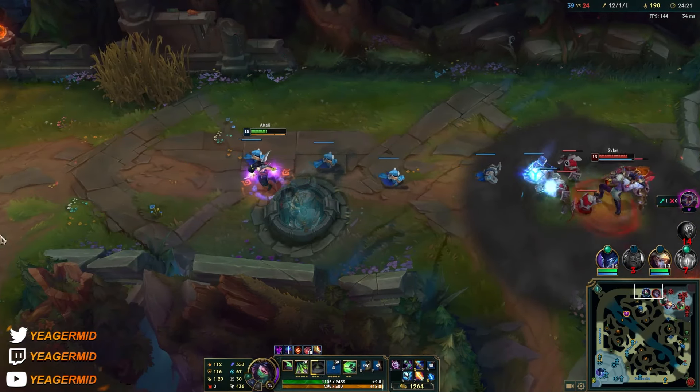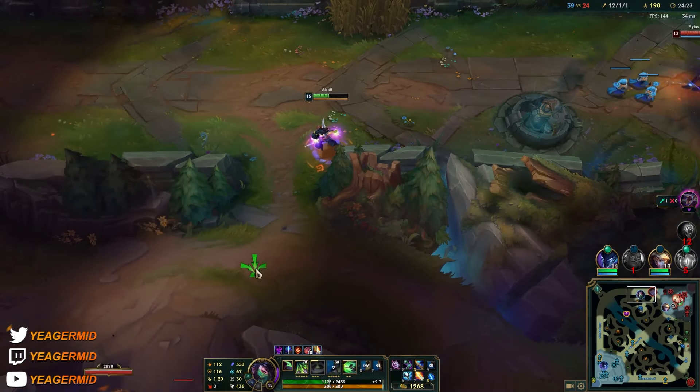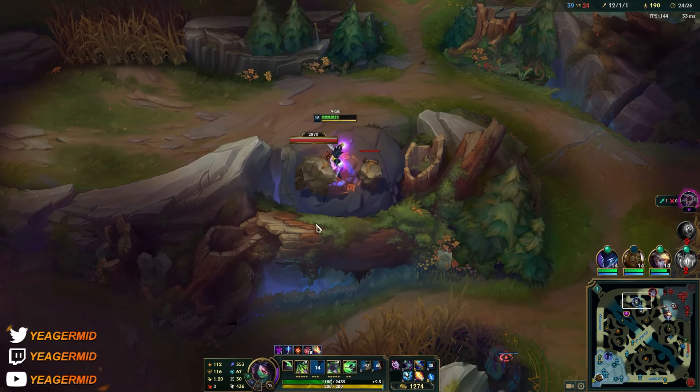I used the W instantly because if Silas has his ultimate up he'll be able to steal mine and then engage and I just go out — we don't want that.